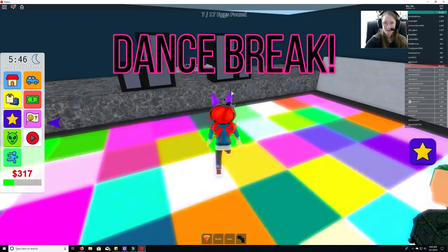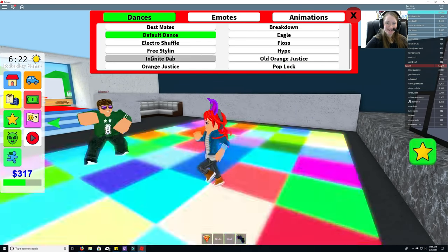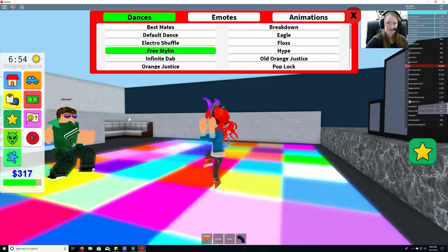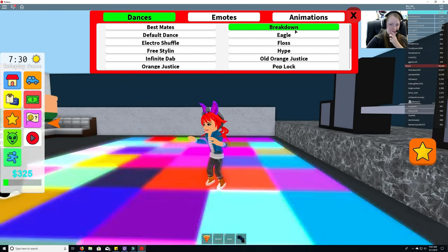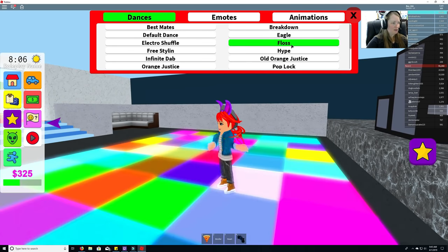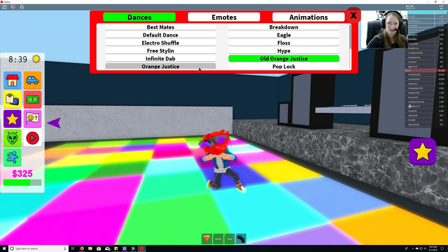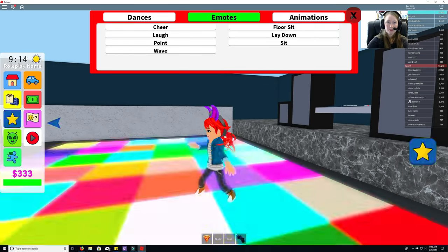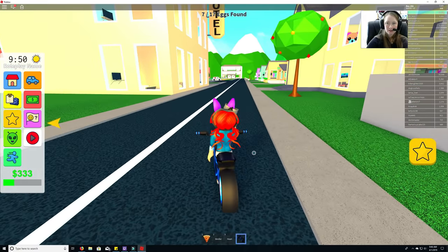Dance break with Grayson! We tried the default dance, electro shuffle, freestyling — that's Grayson's favorite. Then infinite dab, orange justice, eagle — no, I don't like that one. The floss, pop and lock. You can also do emotes and animations like laying down or sitting.